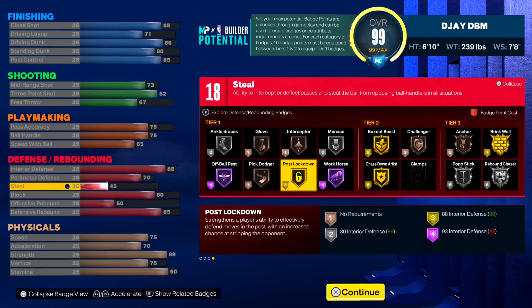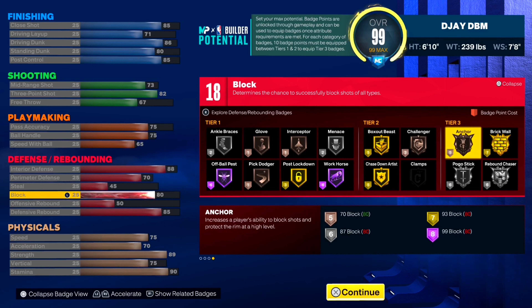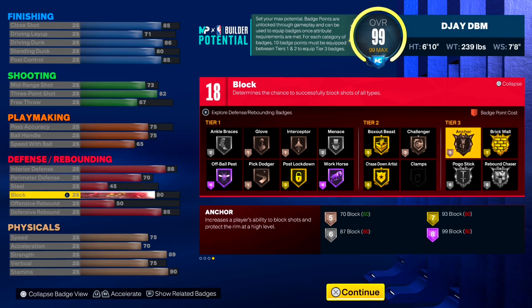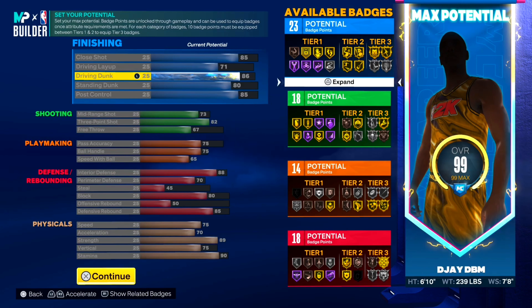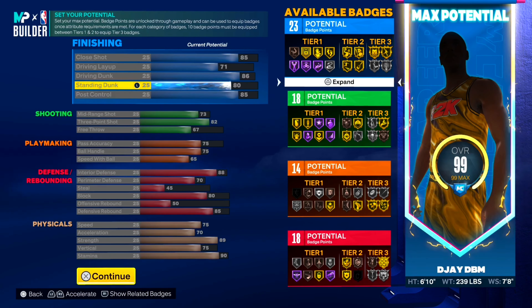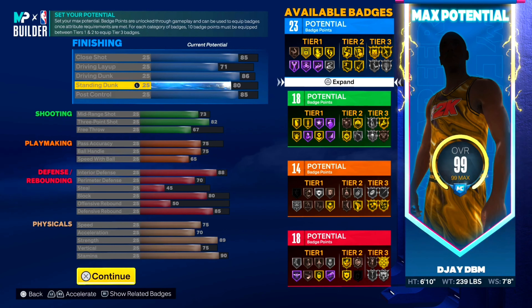For the defense, I went with an 88 interior defense just so I can get post lockdown on gold. 70 perimeter defense because he can guard the perimeter a little bit. 45 steal — I really ain't gonna be guarding ball on a Joel Embiid build, so I'm not getting any steal. I went with an 80 block because y'all know he protects the rim — we get gold chase down for that, but only bronze anchor since I couldn't get to 87. I went with a 50 offensive rebound and 85 defensive rebound, and I still get rebound chaser on silver. The badge count on this build is 23, 18, 14, and 18.